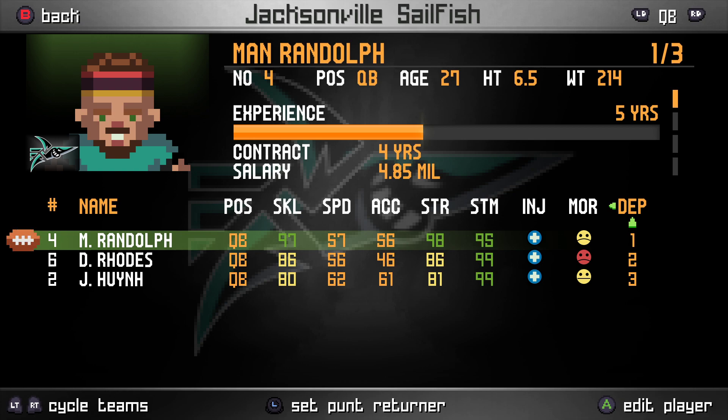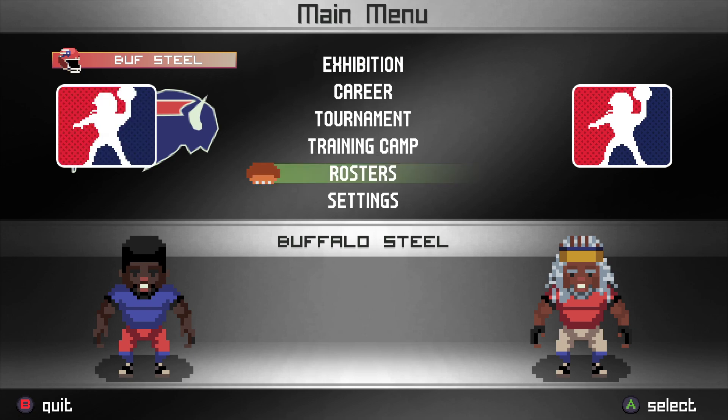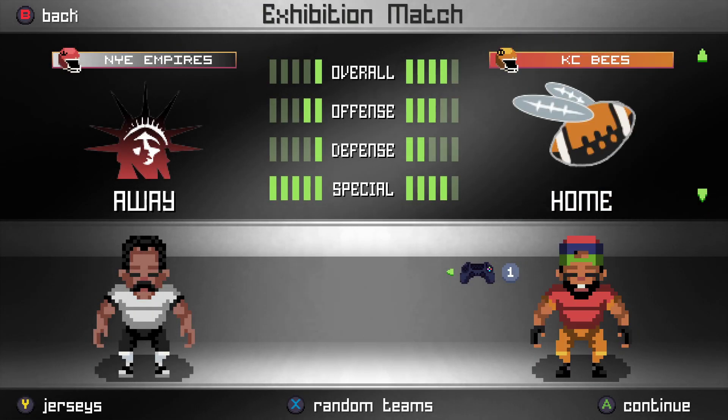I'm testing out the difficulty. I put some logic in to make the CPU harder because I want the CPU to be more difficult to play against — I want you to have to earn your wins in this game. So I'm going to play as Buffalo against Jacksonville. Buffalo is more of a basic, average team, and Jacksonville has a really good quarterback so they should have a good throwing game.